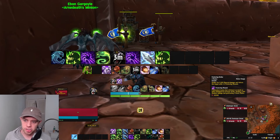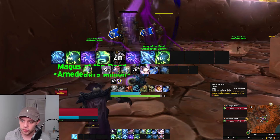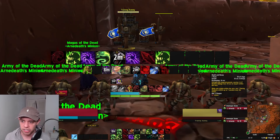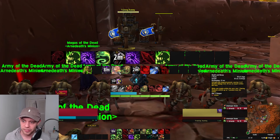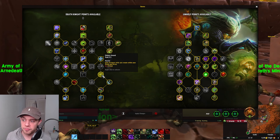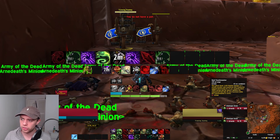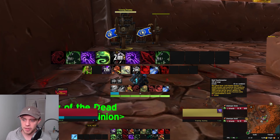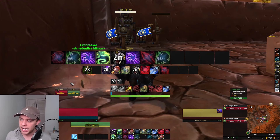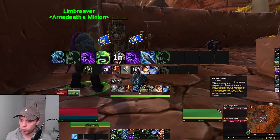Clawing Shadows and Festering Strike are both on the rotation, and Death Coil as well. For our cooldowns: Army of the Dead summons a legion of ghouls; Death and Decay corrupts the ground dealing damage to anyone in the area — while you remain in it, your Clawing Shadows hits up to 7 enemies near the target. There's also the Unholy Ground talent, which grants 5% haste while standing in Death and Decay. Dark Transformation causes your Ghoul to deal damage to 5 nearby enemies and transform into a powerful undead monstrosity. You should raise your Dead Ghoul before combat — it can transform with Dark Transformation.